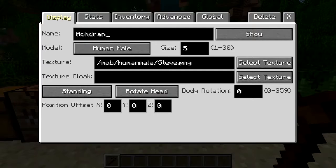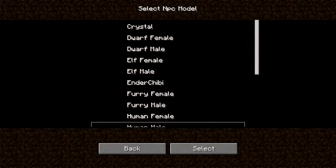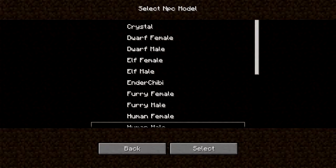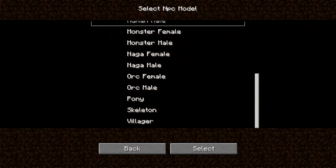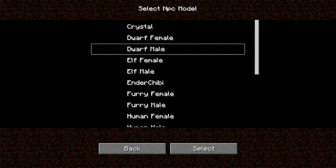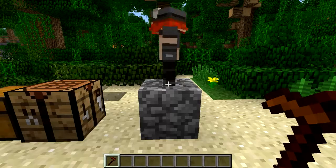Let's call this guy — let's go for the standard Bob. He's now called Bob. You can either show his name, hide his name, or only show his name when he's attacking. We'll leave it on show for now. So Bob is going to be — I clicked on human male, where it says model. You click on there and it brings up this list. These are all the different models available at the moment. Let's make Bob a dwarf male. Select. And there we go, we have ourselves Bob.